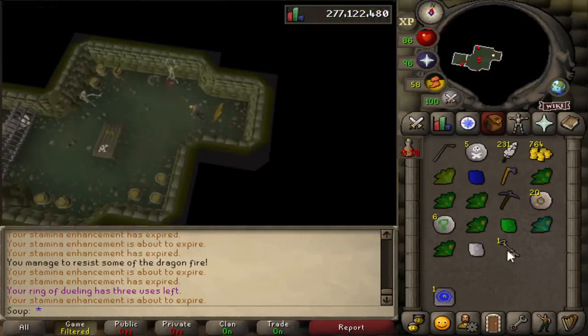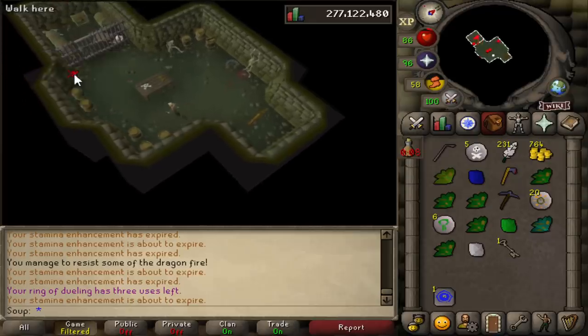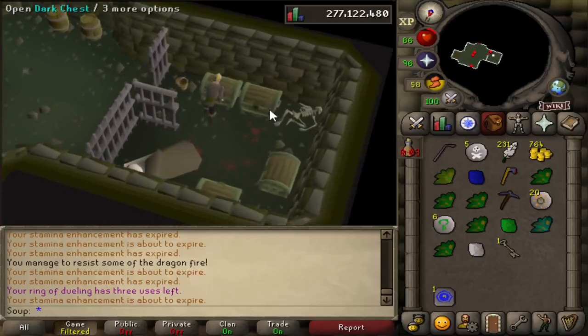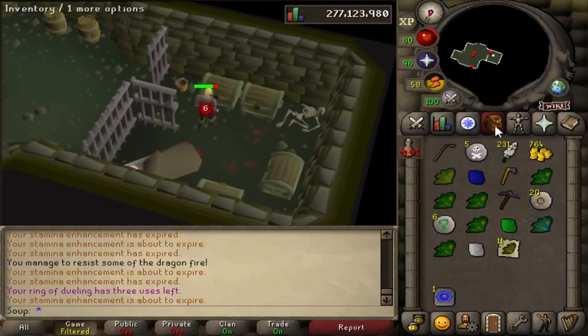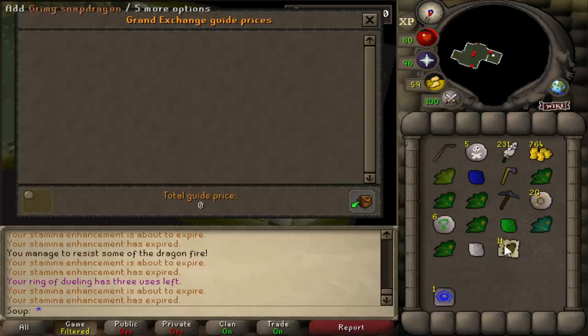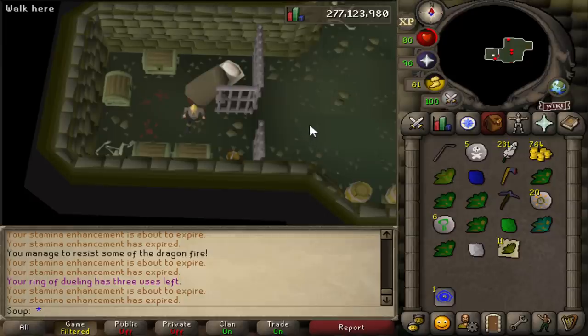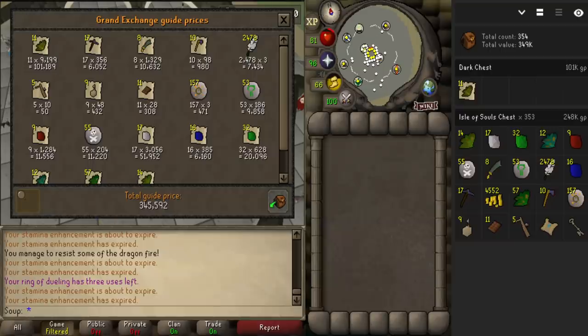I started looting the chests at 2 hours and 50 minutes, and I got my first dark key at 4 hours and 30 minutes, so it took almost 2 hours to get the dark key — a bit longer than I was hoping for. Luckily, the RNG gods were on our side today. We got one of the best drops possible: grimy snapdragons, 11 of them worth 92k. I could have gotten 400 mind runes worth 1.2k. In total, I looted 353 Isle of Souls chests, and the final loot including the dark key loot added up to 340k.